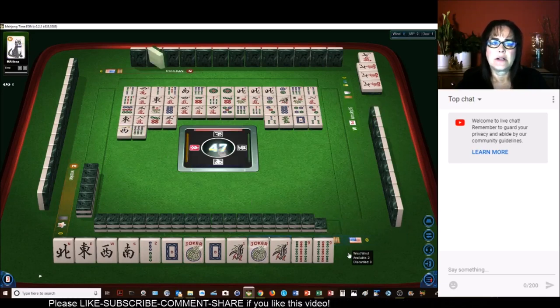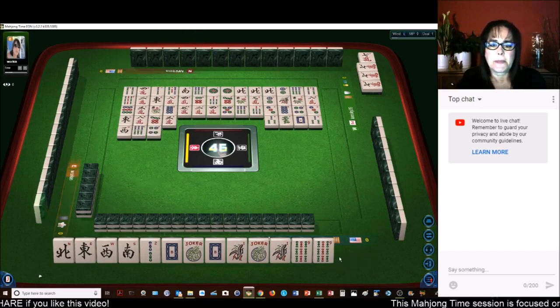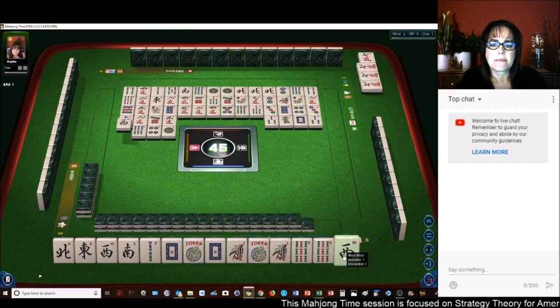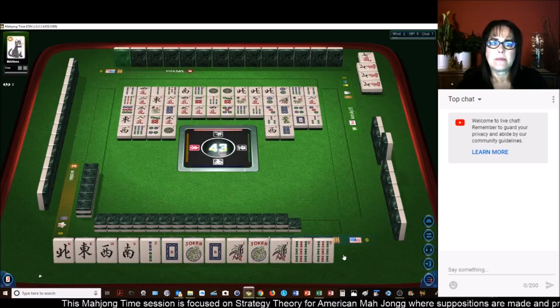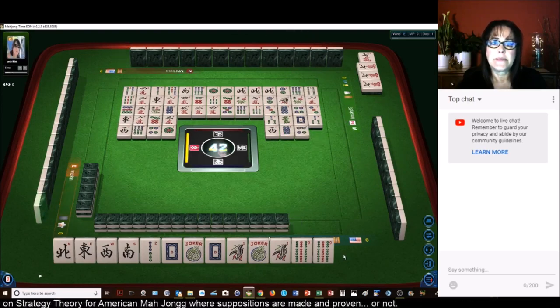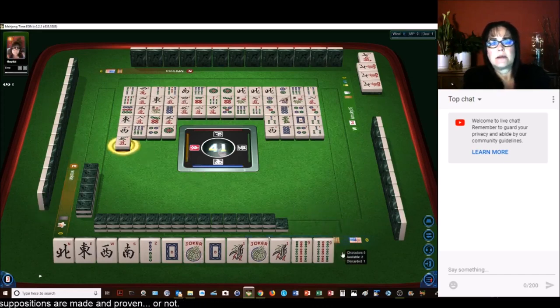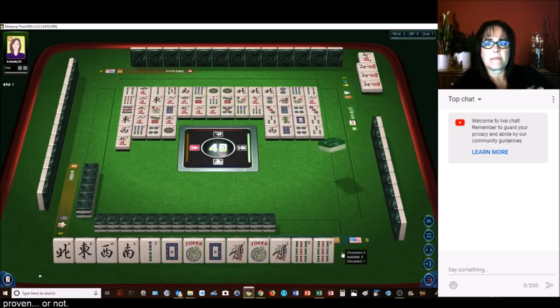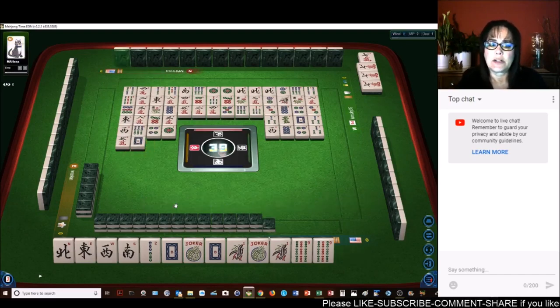They threw a dragon. The player to my left threw a 3 — little numbers are coming out of that hand. 1 dot, west wind, 8 dots, 4 dots — a little number. They might be playing consecutive runs. Three bamboos, five characters. White dragon — pass. So much for pure. Second white dragon out. We'll just stick with what we have.